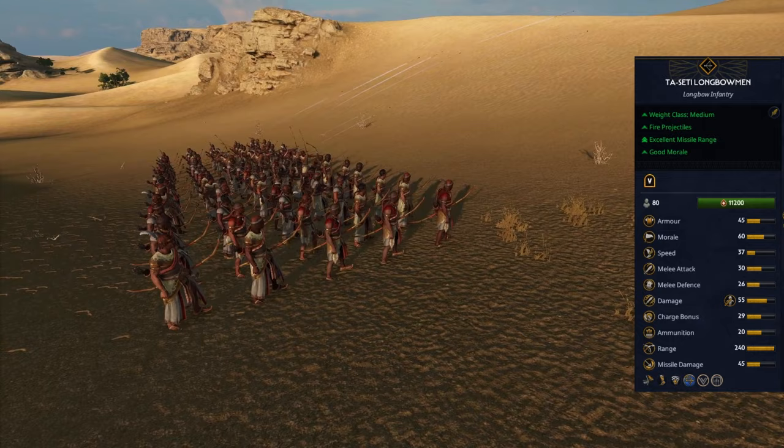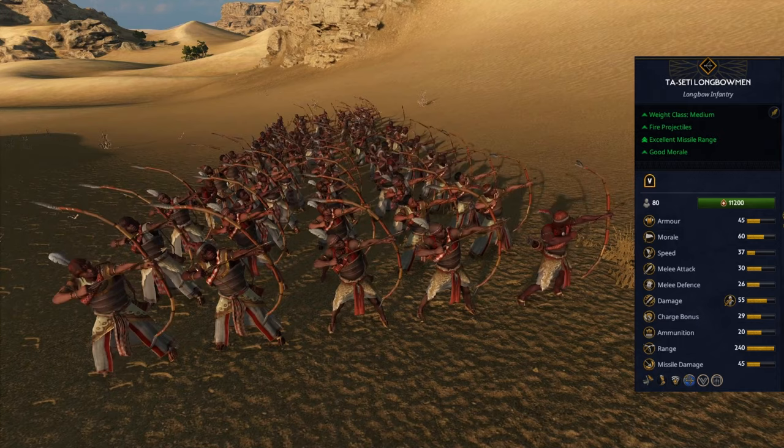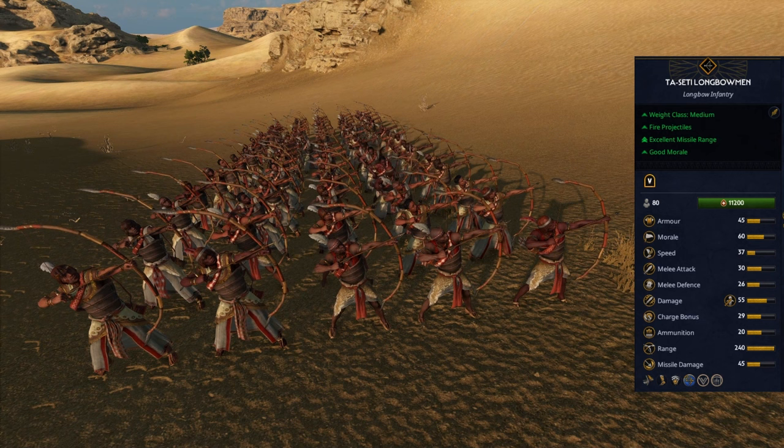Taceti Longbowmen are your long-range alternative — a much safer way of dealing tons of damage. You must either outrange your enemy missiles or avoid any missile skirmishing with them, as it would be a big waste of their ammunition and HP.